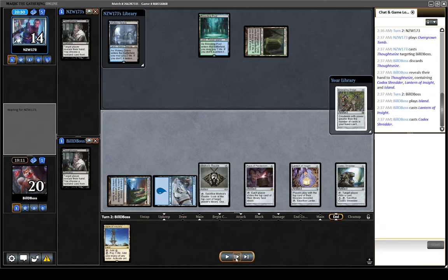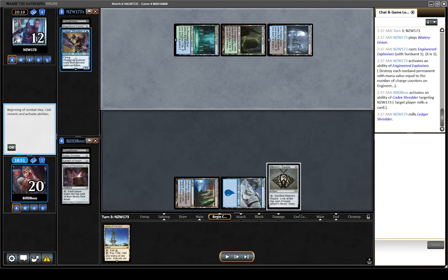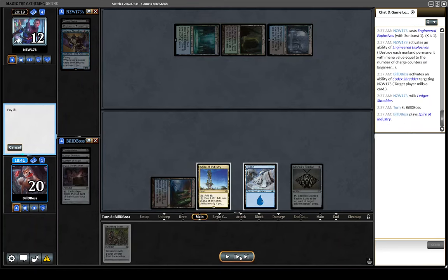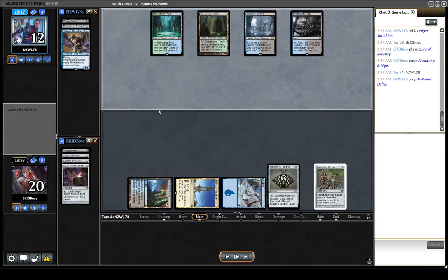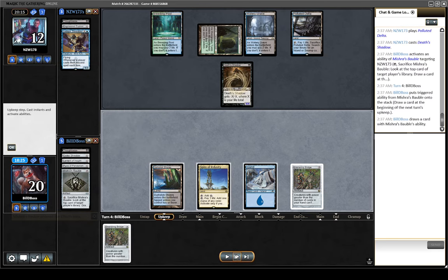However, they do untap into Engineered Explosives on one — obviously that's what they were trying to protect. We milled the Ledger Shredder — don't want to give them an easy clock. We do know we have Bridge on top and they're tapped out, so we will be able to slam Bridge. And we did see it was a Polluted Delta they were drawing — the card after we milled the Ledger Shredder. We use Bobble to get a bit of information, and we do see Stubborn Denial on top, but they'll likely shuffle it away.